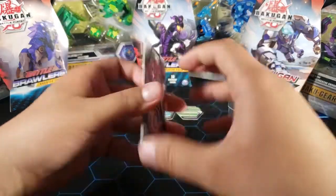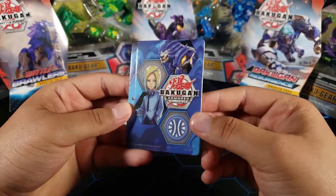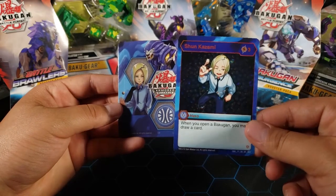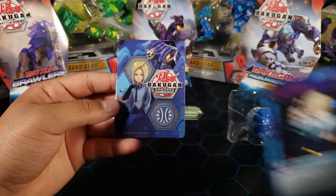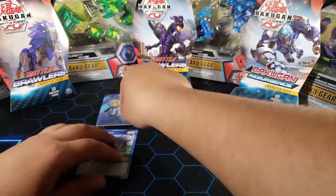Now let's take a look at the gate trainer card. I think this is the card that we just got — Shun Kazami. Yeah, there he is. I already have one of these now, but they're pretty cool. We'll put that over there.